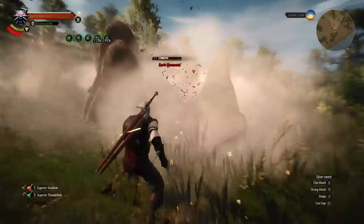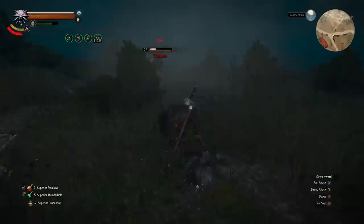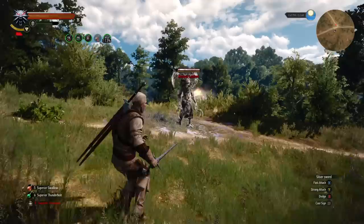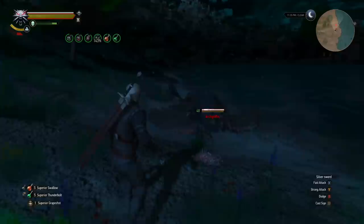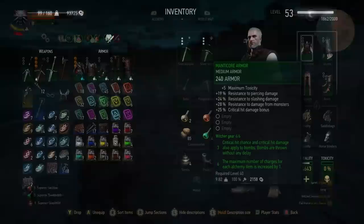It's a really good thing I waited until after the next-gen update to make this video, because if I had made it before, then Manticore armor probably would have come in at least one, but likely two spots higher. The next-gen update nerfed the Manticore set quite a bit, and alchemy in general. Pre-update, this set allowed you to have four decoctions active at all times while still having plenty of room for potions, but that's no longer the case. Several alchemy skills integral to the ideal Manticore build were nerfed, and the Manticore set itself was also toned down. You can't use quite as many decoctions as you once could before you'll start taking toxicity damage, but Manticore gear still allows for the highest amount of alchemy use in the game.